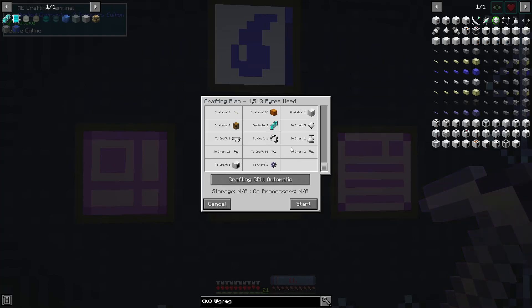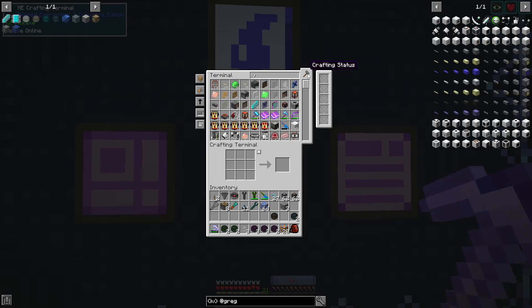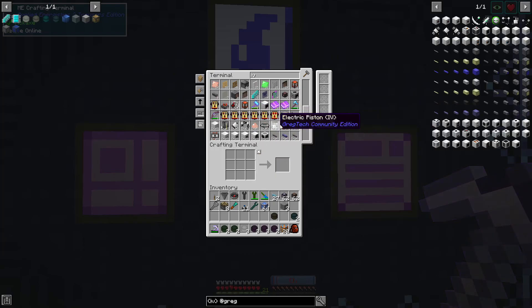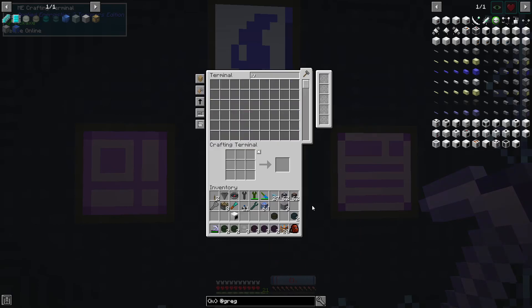The first one we want to make — can't believe we're doing this — is gonna be the packager. Everything is craftable including a robot arm, and just like that out pops our packager. That's our very first IV machine! Now, turbo centrifuge please.